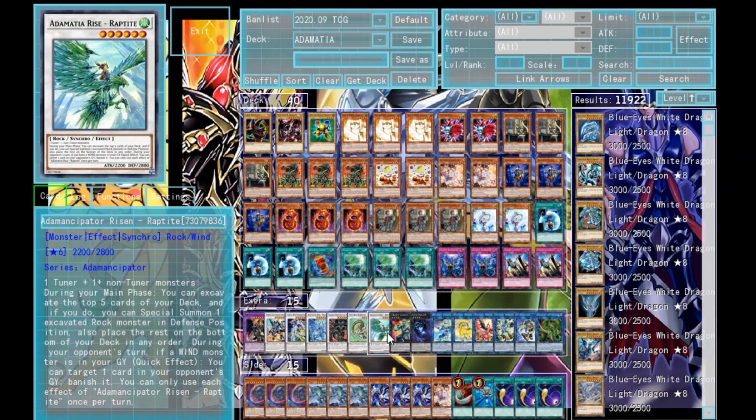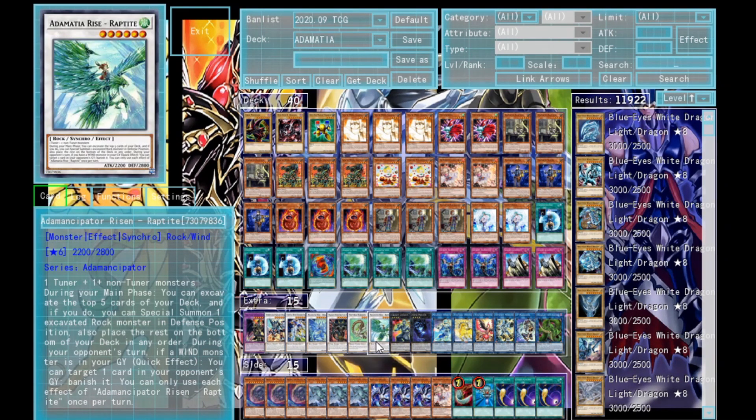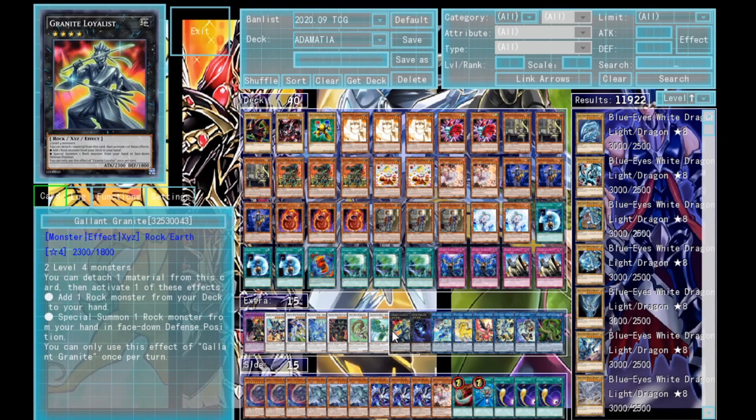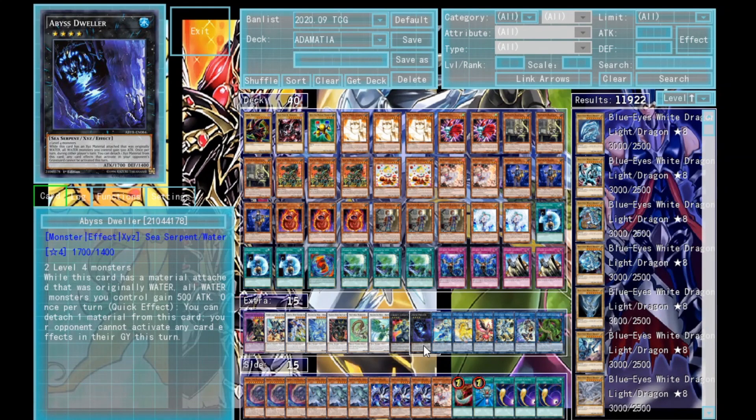I'm running one Raptite — probably the best of all the synchros. I'm not running the Leonite; it just adds stuff to hand. Raptite special summons any Rock monster, which is really cool — it doesn't exclude tuners or Nibiru or anything. If you have no monsters in your graveyard, it's basically a DD Crow, which is pretty nice. For the XYZs I'm running one Gallant Granite — you go into it most turns. You could bump it to two and interchange it with Bliss Dweller, but I like it at one, especially against decks like BA.